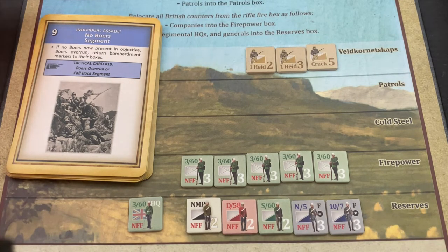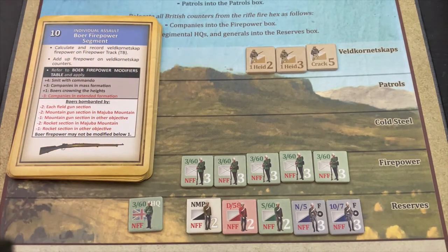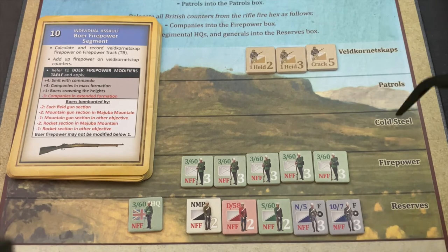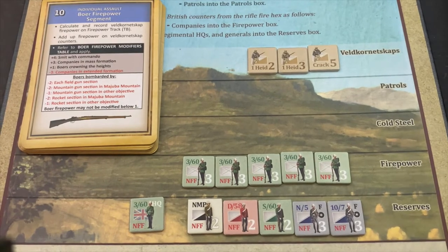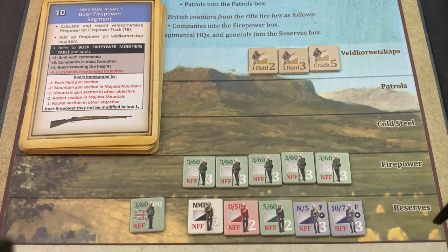Card nine says if there are no Boers now present, they are overrun — but that doesn't apply because there are three Boer units here. The five rows on the battle board are: Veldkornetskaps — units with strength values — Patrols, Cold Steel, Firepower for infantry companies committed to the attack, and Reserves, which we can decide to commit as things progress.